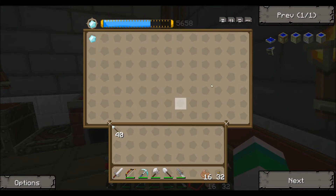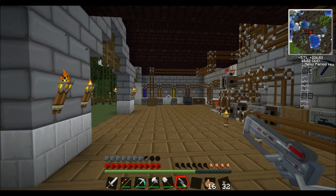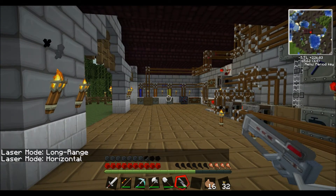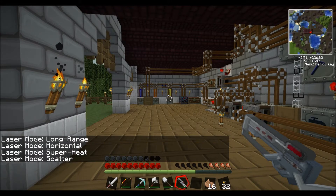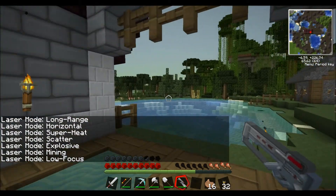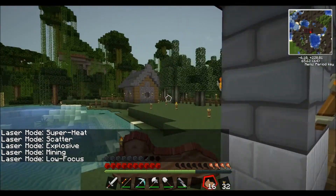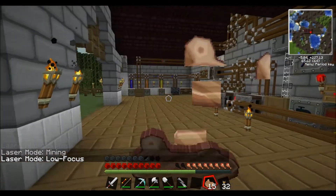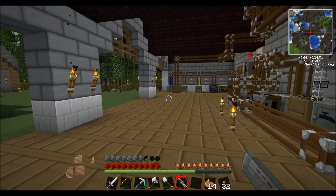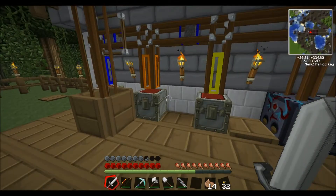Look, we got a diamond! I found out how to use my laser too. If you hold M, I can change it from long range, horizontal, superheat, scatter, explosive, mining, back to low focus — and that's just how far it'll shoot. That's how I ended up taking out our quarry frame with this guy without blowing up half the world.